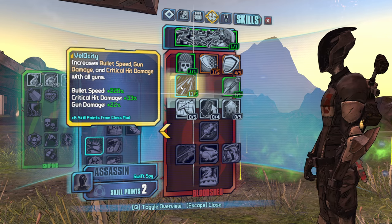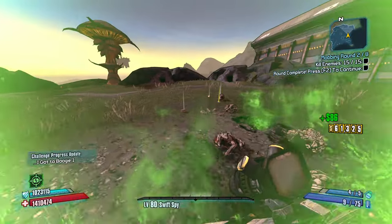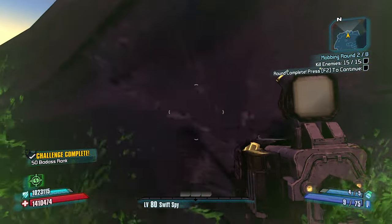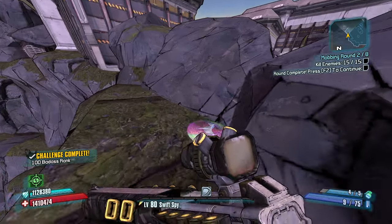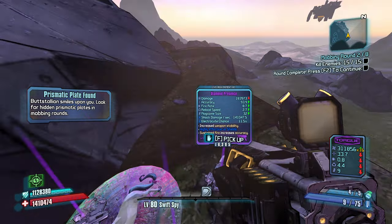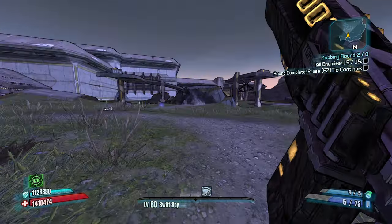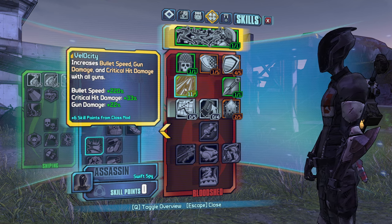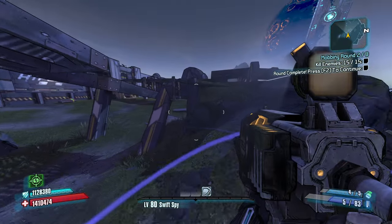These extra points in Velocity — I'm going to keep going into it, and then Rising Shot. With Velocity, this Ravager is actually quite, quite strong. Plus 6 in it puts me at 11 out of 5, which gives me 22% gun damage, plus 33% critical hit damage, and plus 220% bullet speed, which is really nice for rockets.